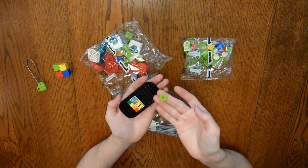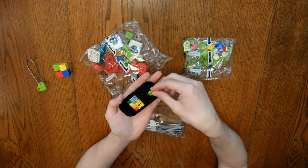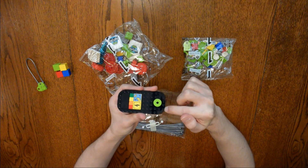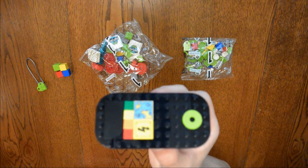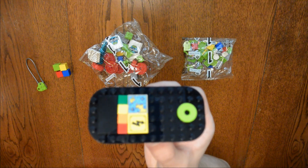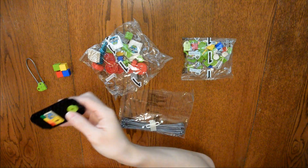Then take this smooth circle piece with a hole in the middle and stick it right down there, so you still have these 4 studs open. When you are done, it should look something like this — and that is the cell phone you will build.